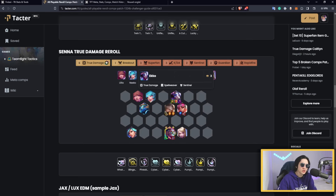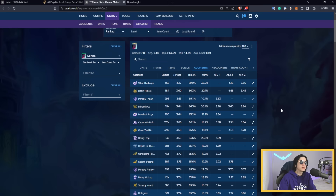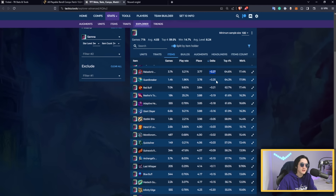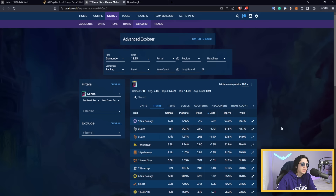Looking at Senna's items, Rabadon's has an insane win rate for her since she needs lots of AP. Guard Breaker, Red Buff, Nashor's Tooth, and Adaptive Helm are all solid. Avoid giving her another Spear of Shojin — she already has one from Superfan — and avoid Jewel Gauntlet. For traits, nine True Damage is the dream but six True Damage is what you realistically aim for: minus 1.12 delta, much better than Rapid Fire. Staying at four True Damage gives you under 40% top-four rate, which is terrible.